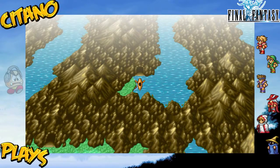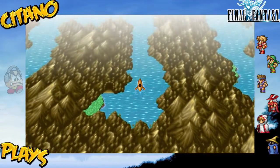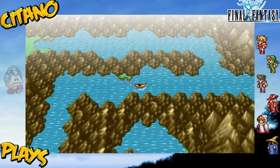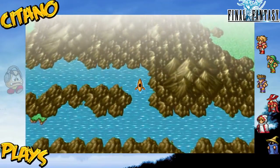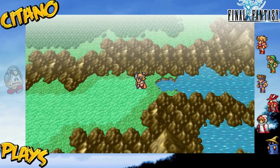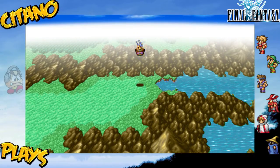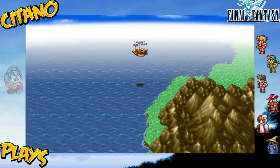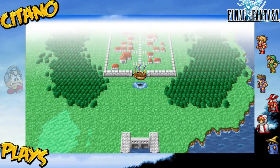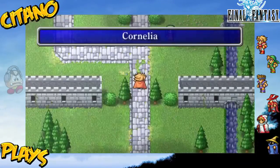This is Zitano Play's Final Fantasy 1. We have overcome the main storyline by beating Chaos, and we've also gone through the Soul of Chaos dungeons — the EarthGree Shrine, Hellfire Chasm, Lifespring Grotto, and the Whispering Cup. There's one more thing to do because we're playing an anniversary edition of Final Fantasy 1, and that is the edition called Labyrinth of Time.